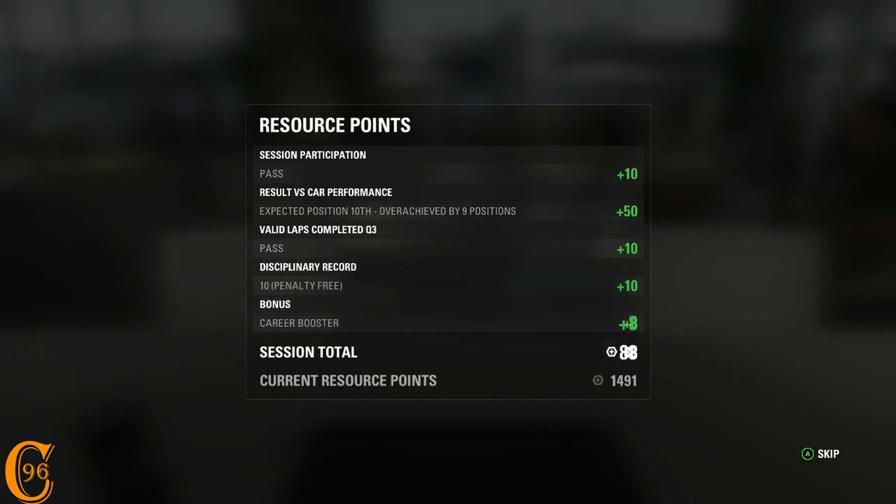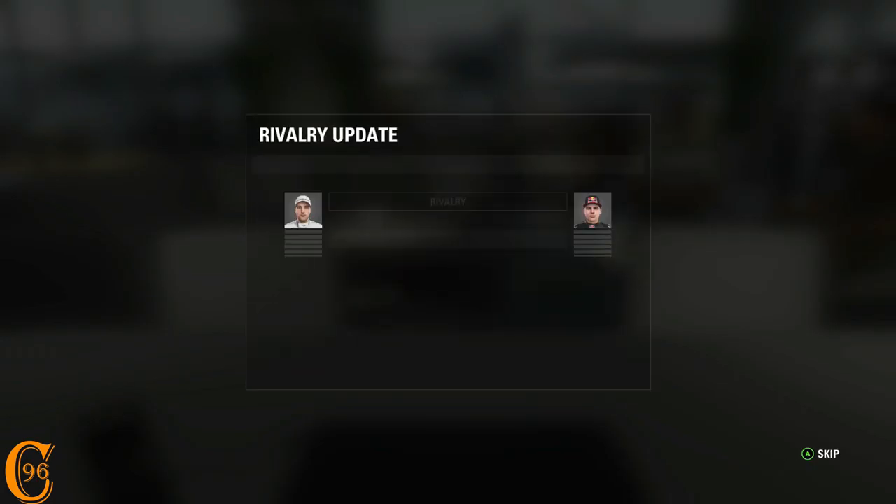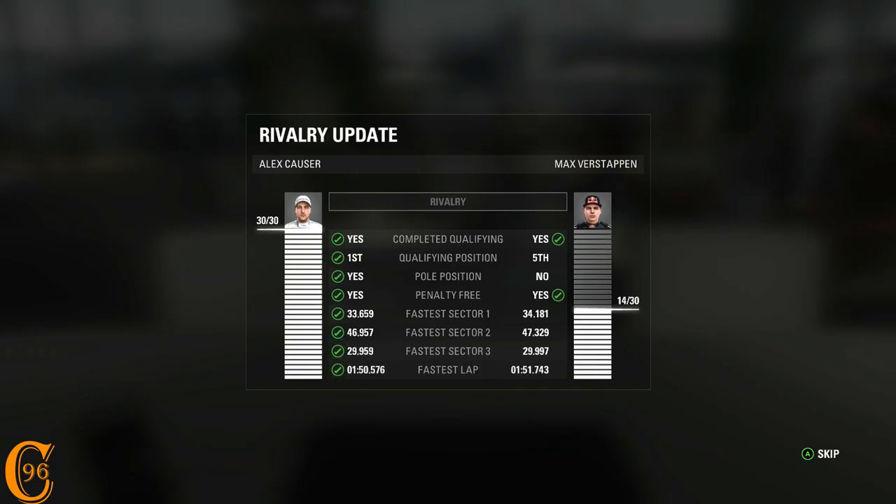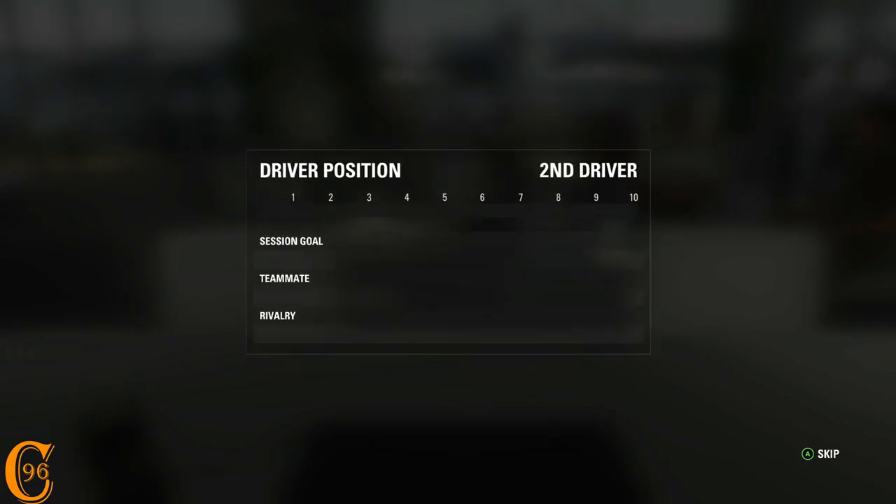The first pole position on this game - another eight resource points as well. And how are we going to do against Max Verstappen? Perfectly, by the looks of it. So we beat that rivalry.